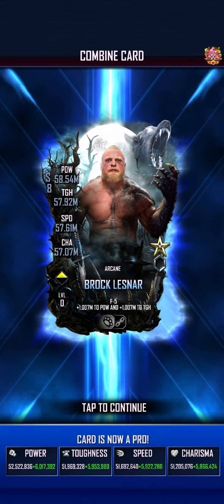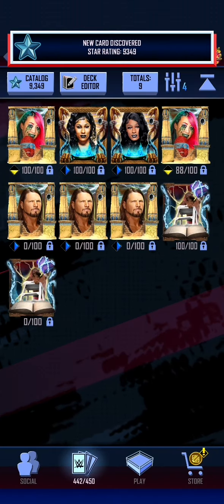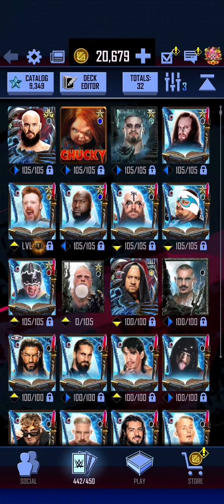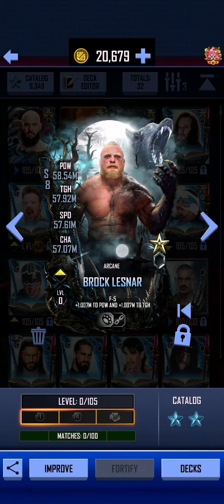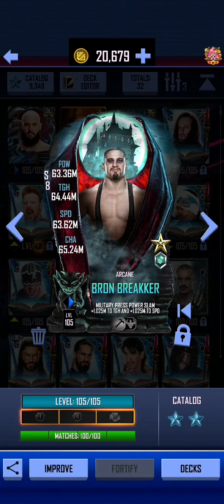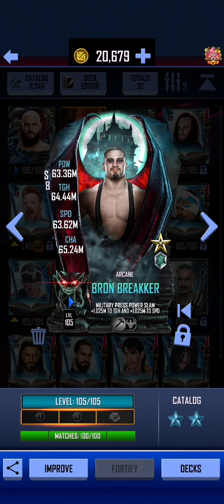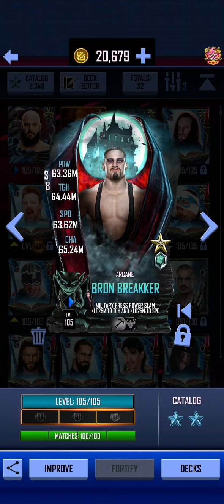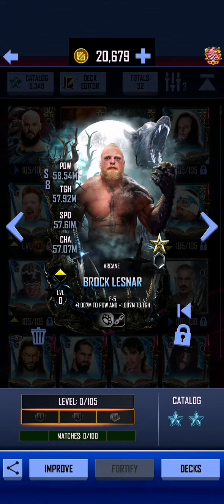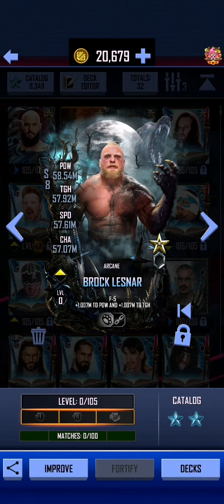I'm just going to screenshot this for the thumbnail. We're going to take a look at the difference or similarities between Lesnar and of course our pro Brawn Breaker. You see there's no actual animation — the wings move a little bit, but it's more the castle with the bats in the background that has the animation, whereas the werewolf one's got quite a bit more animation, which is very cool to see.